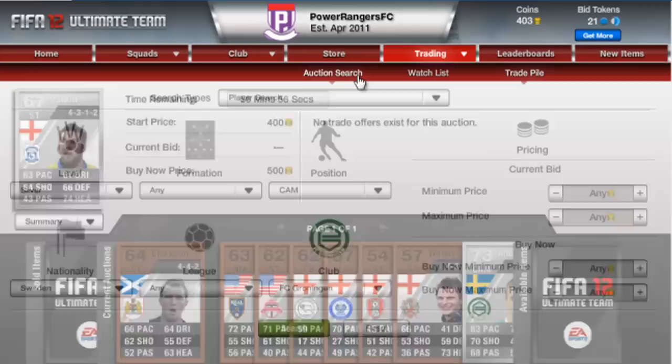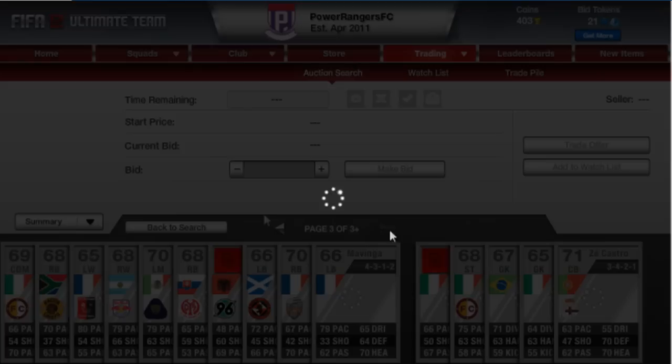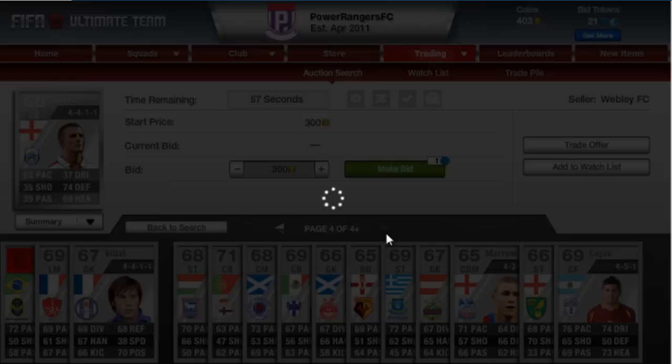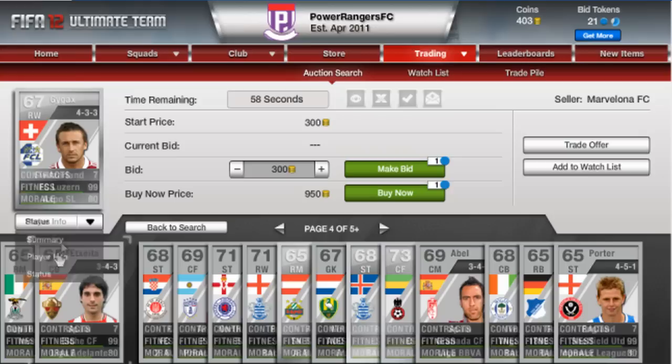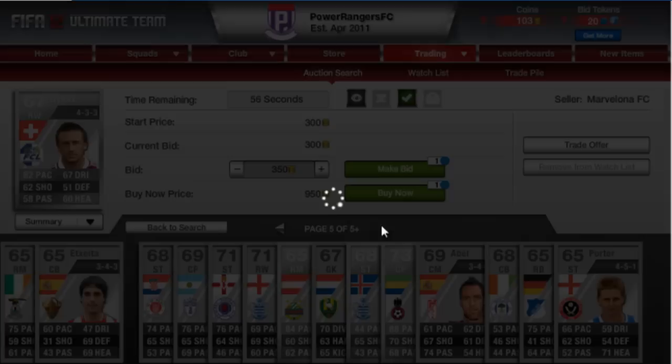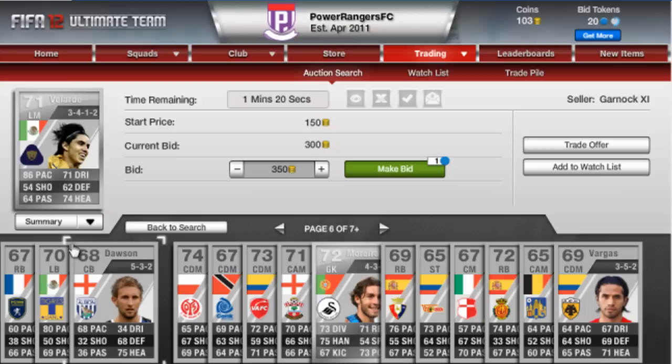Let me quickly show you the technique I've been using. I just search for silver players with a maximum price of 350, then go to search and look for a player I think would sell for more than 350. Usually there won't be many non-shiny players - I won't invest in shinies because they won't sell. I put a bid on one here - I think I could sell him for more than 350.